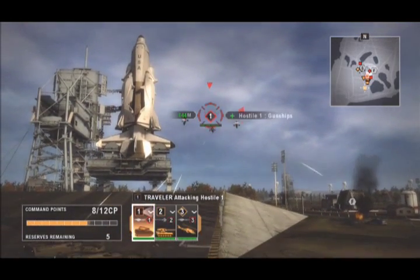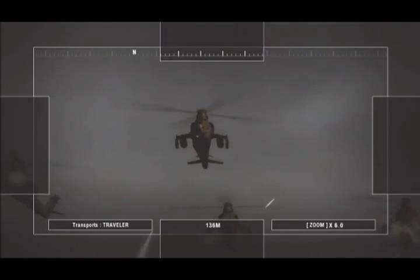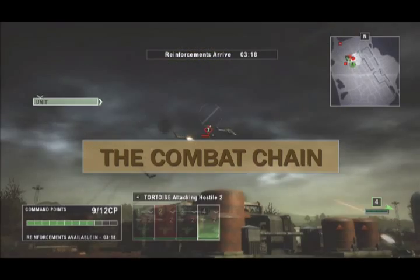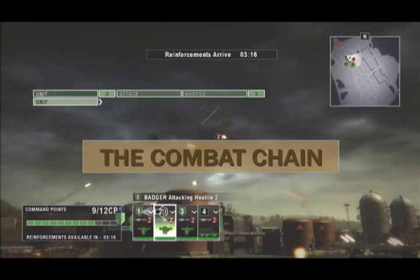Tom Clancy's End War lets you command several types of units. A good commander knows which units to use against hostiles — this is called the combat chain. Use voice commands to quickly send your units into action.